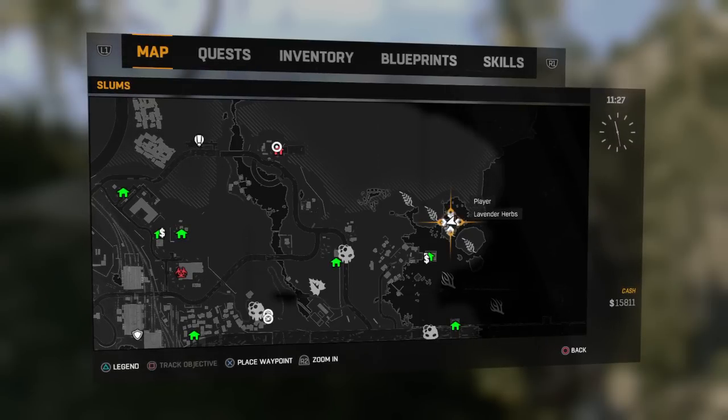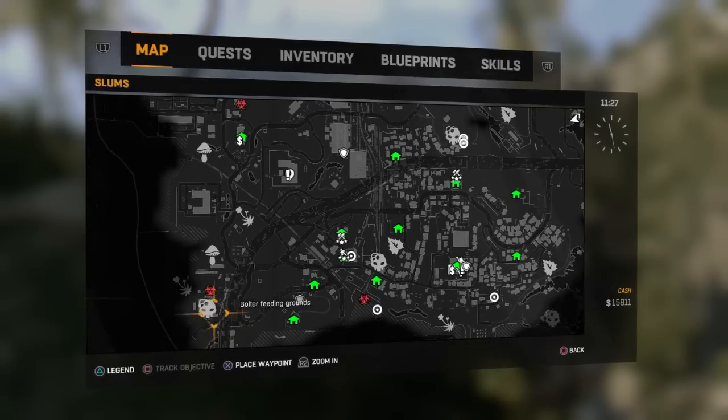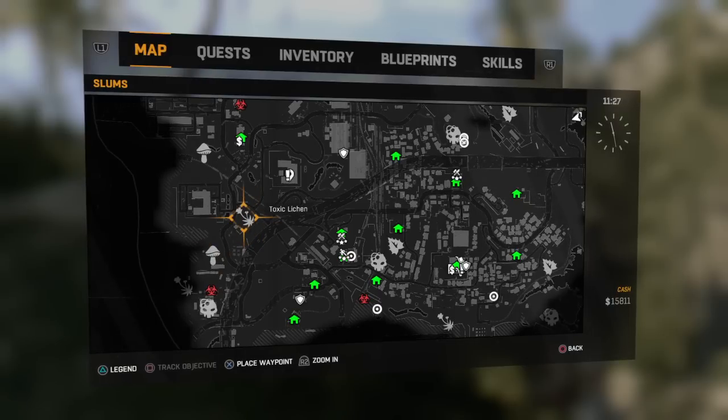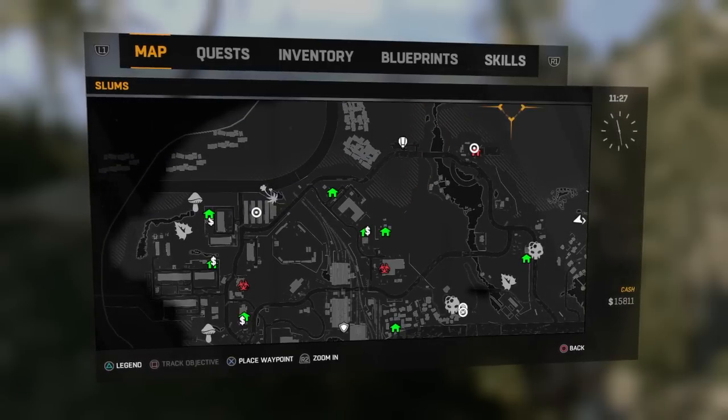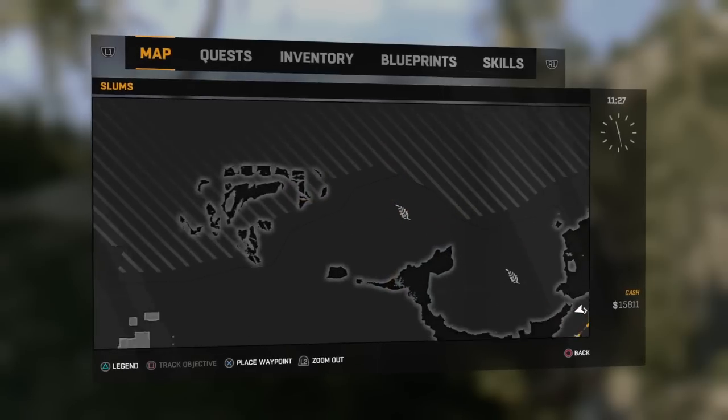Now, this becomes redundant later on in the game, because as you explore more and more, things just start popping in on the map, telling you where things are. For instance, bolter feeding grounds, or velaricent shrooms, or even toxic lichen, which is to make rare items. From this, we gather that once you find exactly where the thing is that you need to look for, it will then be highlighted on your map forever.